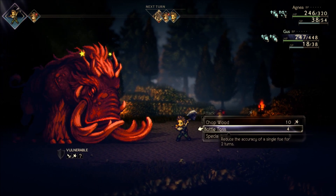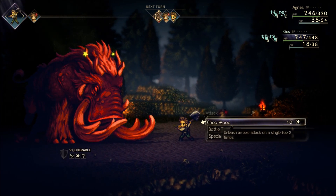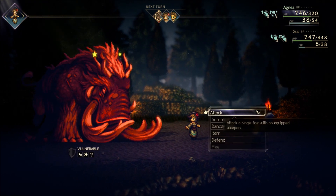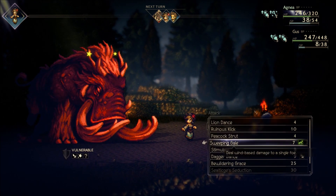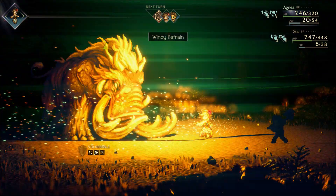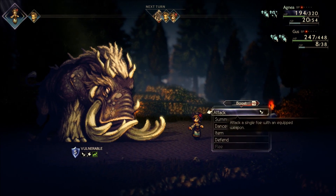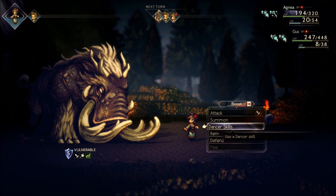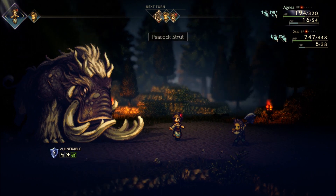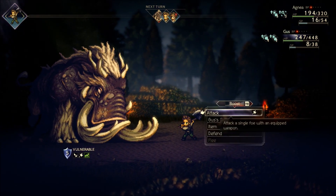Bottle toss might not be a bad idea actually, to reduce the damage from that charge attack he's doing. The problem here is that I just don't have much SP at this point. Let's do another Peacock Strut here. Yeah, look at that — she's back up to five stacks of that defense buff. That's crazy. That guy is so good, well, for this battle anyway.